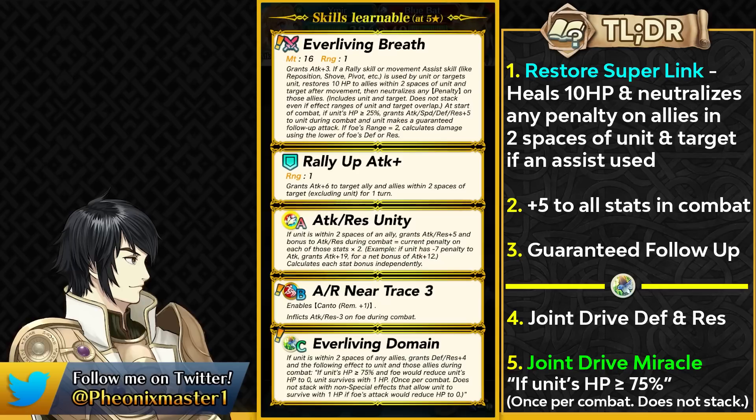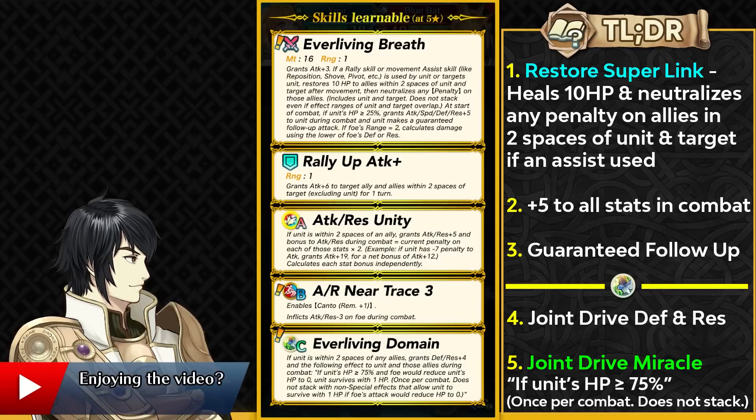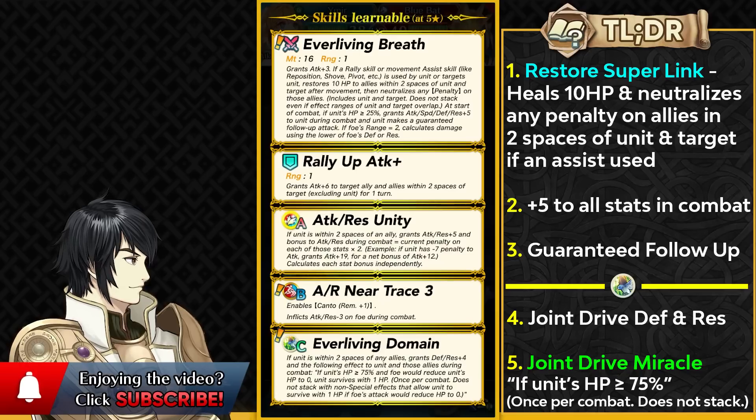With this weapon she can get plus 5 to all of her stats and also gets an auto follow-up. That's pretty good because I don't think she's going to be very fast, so the auto follow-up at least gives her better combat than, say, Múspell who doesn't have anything like that.